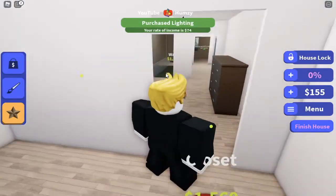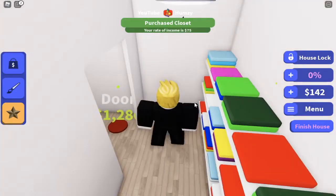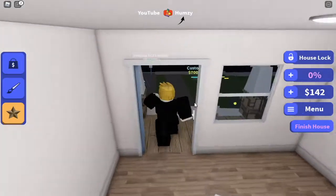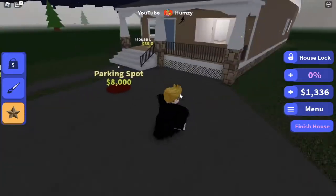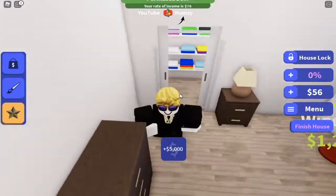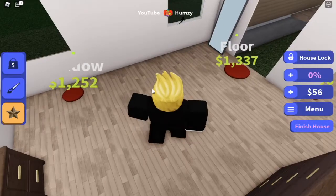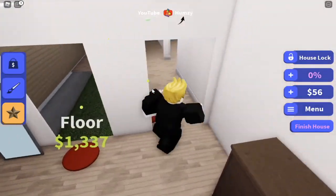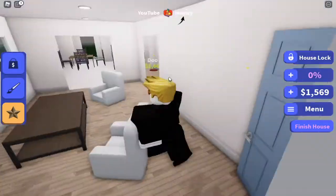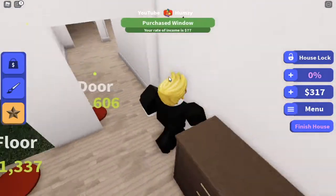You can get the lighting. Oh, this is a closet! That's one thousand five hundred sixty dollars. Then I can buy a door for one thousand two hundred eighty. This is a bit expensive. This looks like a pretty fancy door - you have to go close to it and it'll open. Then we could probably buy the window for one thousand two hundred two dollars. Now let's go back into our house and buy the window.